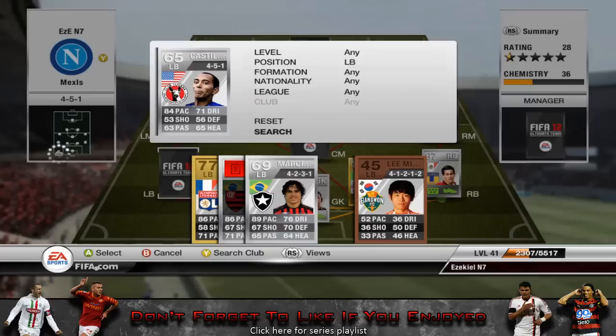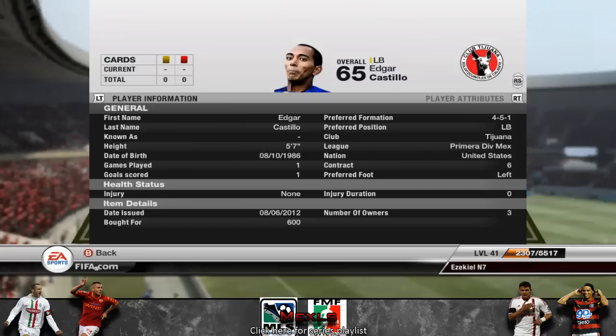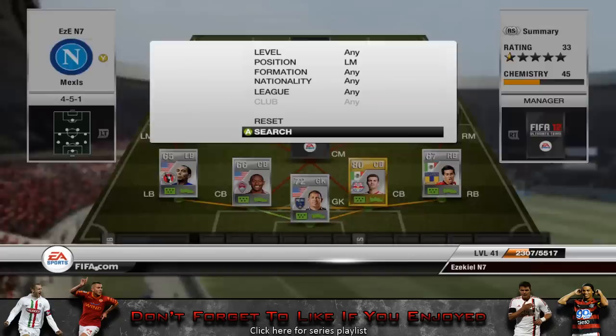Moving on to the left back, we have Castillo, who is a very, very low rated player — 65 rated. He's got 84 pace. I used him in a squad recently and I was quite impressed with him, so I thought I might as well use him here. The main reason is because he plays in the Primera Div Mex but his nationality is United States, so he can link with Wayne and then bring in some more Mexican league players.